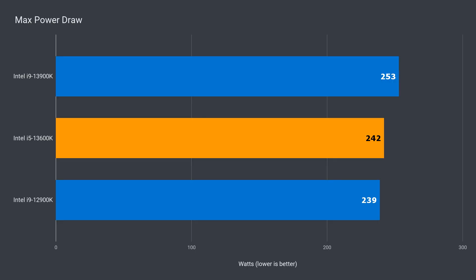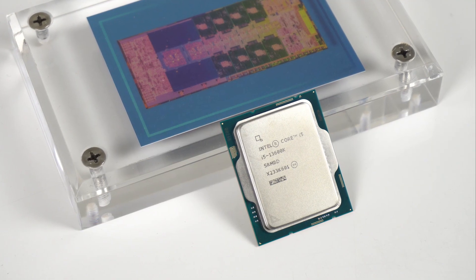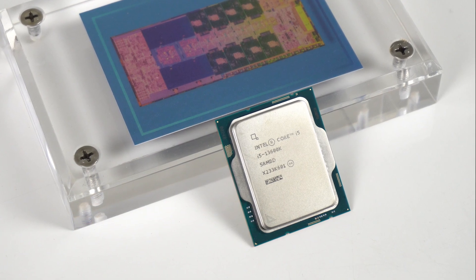Max power draw shown in HWiNFO went above spec using the stock motherboard settings, and max CPU temp remains high even with a 280mm AIO between all three CPUs. Looking at its performance, the i5-13600K performs close to a 12900K at a very competitive price — as low as $516 here in AUS — which makes it the CPU to beat in the mid-range. Impressive performance for the dollars and a highly recommended CPU. But before you make a decision, check out the 13900K review, especially if you're looking for productivity gains.